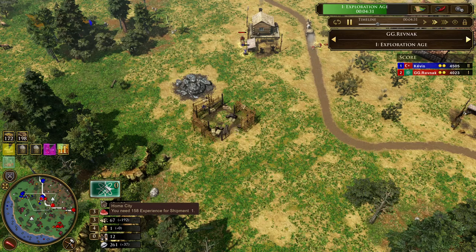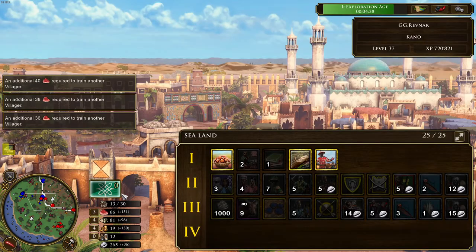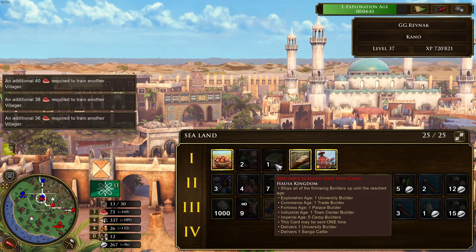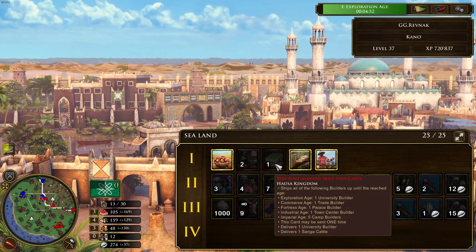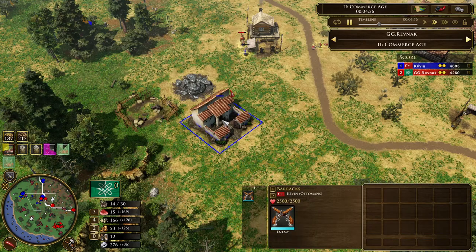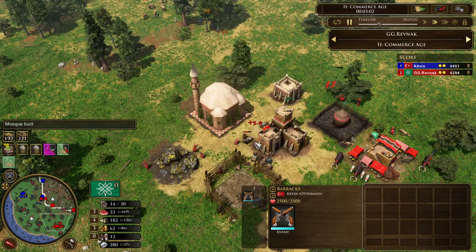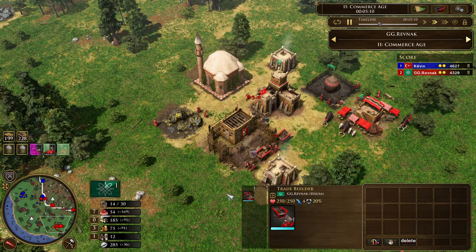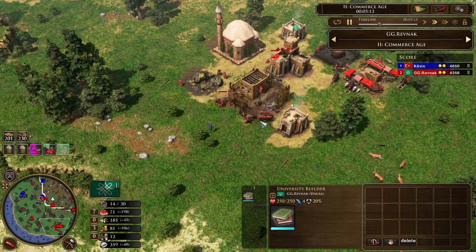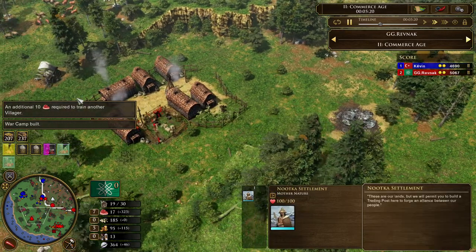Now we see GGRavnak going up with the Moroccans, advancing to the Hausa Kingdom. As shown in one of my previous videos, this is important to get the two builders — the university builder and the trade builder — so that you are reaching Age 2 before the shipment comes in. The barracks is going up kind of forward, the mosque is up, and the war camp is being built. Because he already has two trading posts up, he is going for the Nutka settlement.